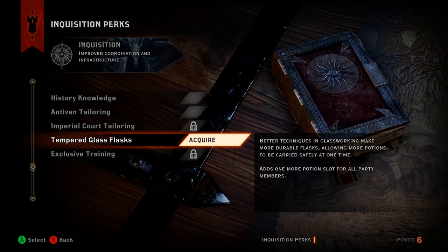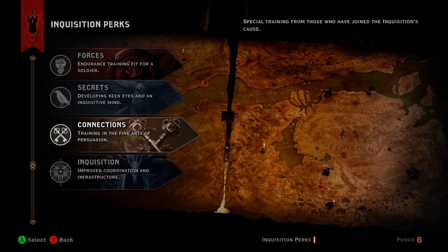Number 3 is Tempered Glass Flasks from the Inquisition category. Better techniques and glassworking make more durable flasks, adding one extra potion slot for all party members. This is really valuable because it lets you carry both healing and regeneration potions — which are incredibly valuable on higher difficulties — plus an extra slot for a useful utility grenade or potion.